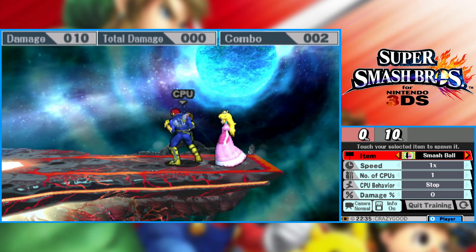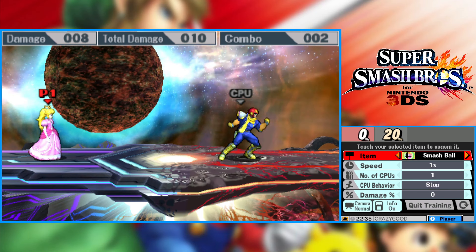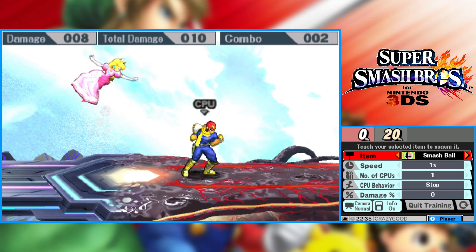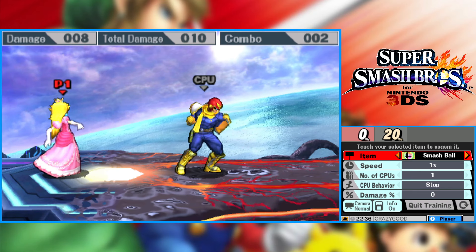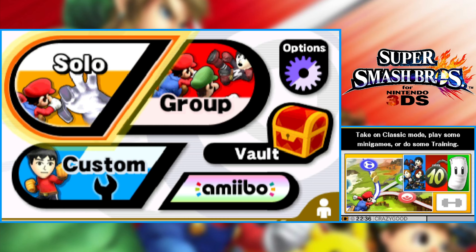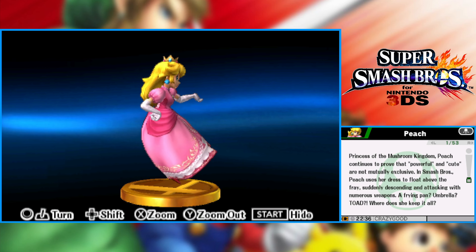Now let's check out her final smash, called Peach Blossom. Peach does a little dance with a really cool graphic frame. The opponent falls asleep — literally just goes night-night — and three giant peaches appear on the stage. Back in Brawl there were 13 small peaches that healed 5% each, but these giant peaches heal 20% each — 60% total healing. If the opponent stays asleep, you get a lot more out of it and don't risk leaving peaches behind.